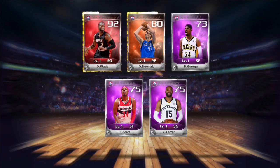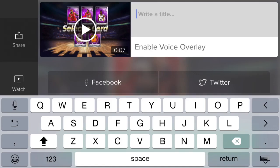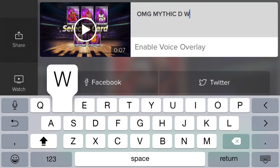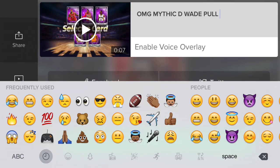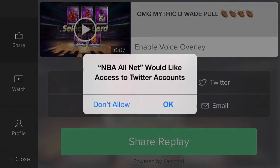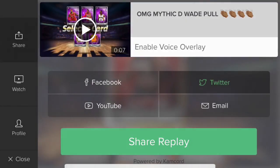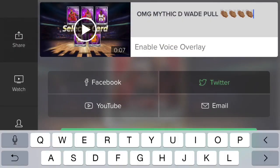Guess what — mythic Dwayne Wade up for grabs and I snagged him! You don't understand how lucky I felt, how hype I was when I pulled that Dwayne Wade. Oh my god, mythic D-Wade! When stuff like this happens in NBA All Net, it's like God has touched you on the shoulder. That right there is an epic pull — I don't think I've ever seen that on YouTube, a person do a mythic draft and pull an actual mythic card.